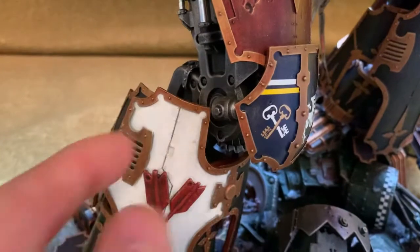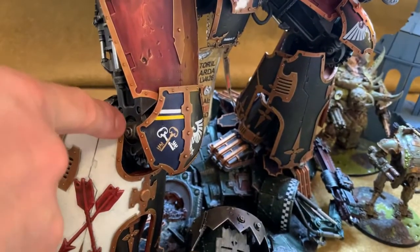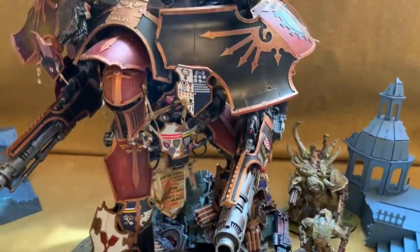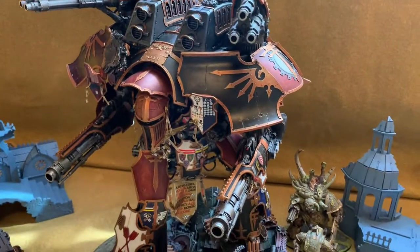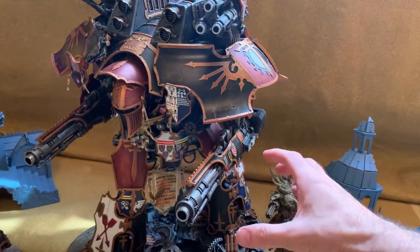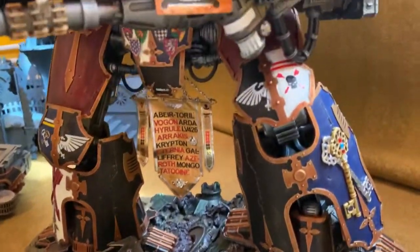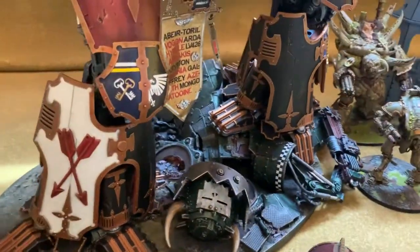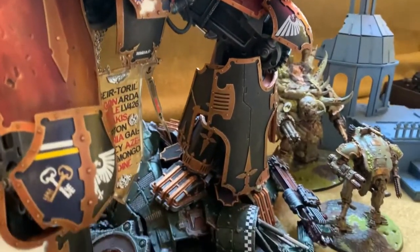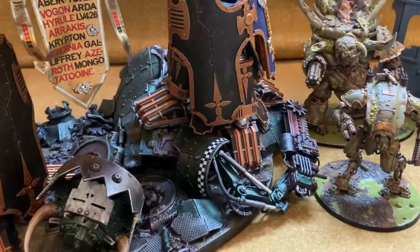The leg joints use brass rod pins at the knee, going across. The only bolts in the entire model are at the knee joint. It's a much more balanced model than a Warhound, which really doesn't balance well. The stance is non-standard — most Titans are built standing flat because it's risky. I wanted a more dynamic pose, practically melting a Gargant underneath and having the Titan stride through.